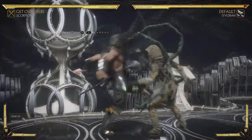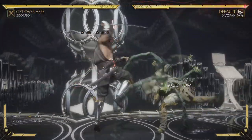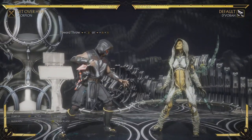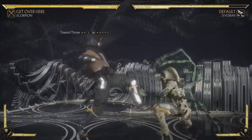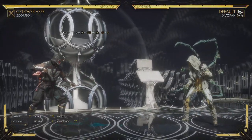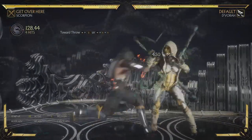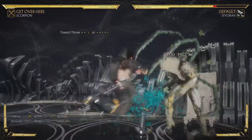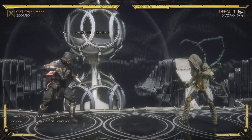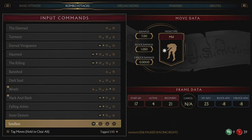I'll talk about this string real fast because it starts with a low and its second hit is an overhead. This can confuse a lot of players. People that don't know how to play against Scorpion get eaten alive by his strings — low, overhead, mid; mid, overhead, low. There are a lot of mixups inside his combos. An experienced player won't get fooled by them, but somebody who's new to the game probably will.